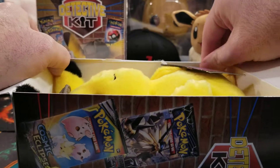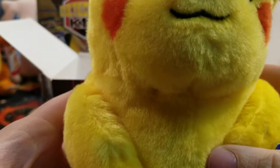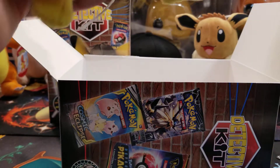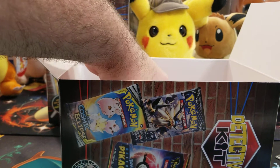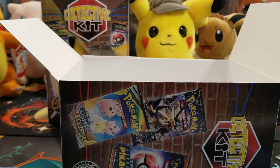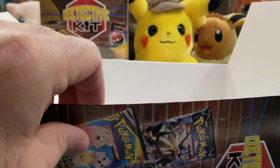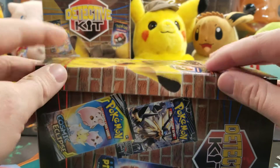There he is, laying down. Look at him, that's so nice. Cute little old Pikachu. All right, so we got the Cosmic Eclipse, another Cosmic Eclipse, a Detective Pikachu pack, a Detective Pikachu pack, and let's see what coin it gave us — oh, a Pikachu! Very nice. All right, that's it for that box.